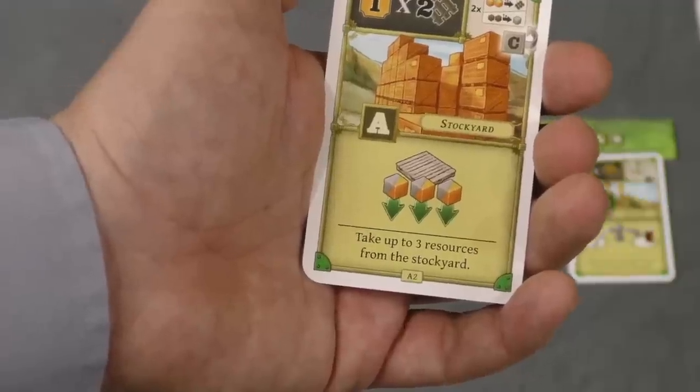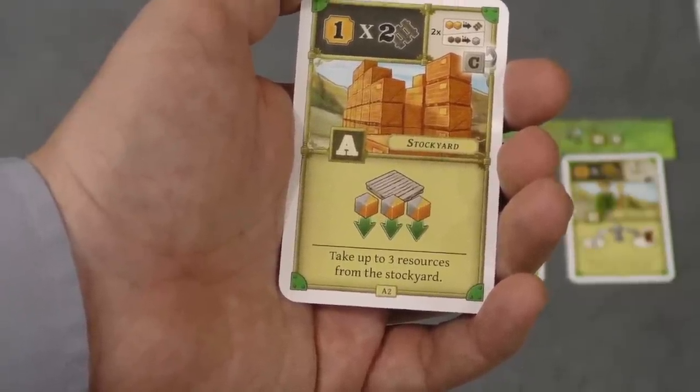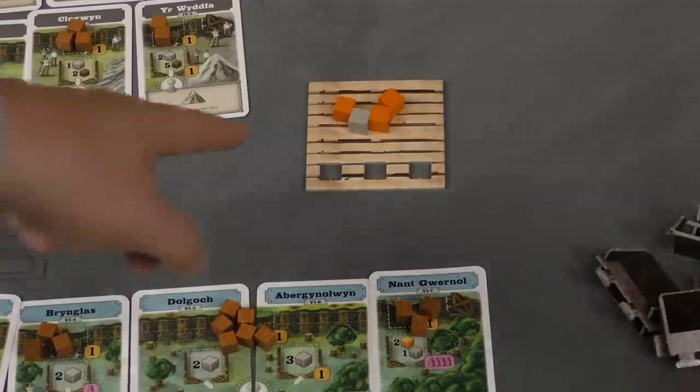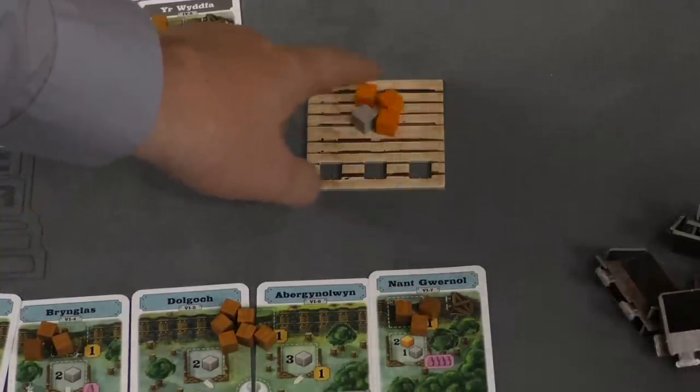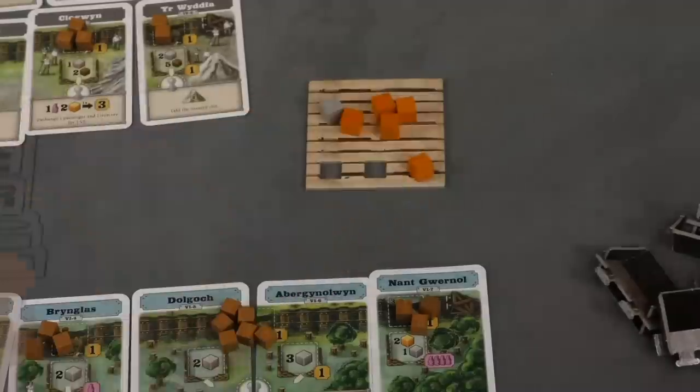This card gives you resources. There are two main resources in this game, and players pull them from the stockyard. The stockyard has iron ore — the orange cubes — and stone — the gray cubes. When the last cube is pulled off, players refill it by pulling six cubes from the bag and placing them on it.